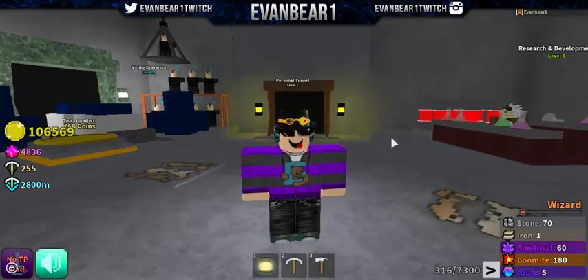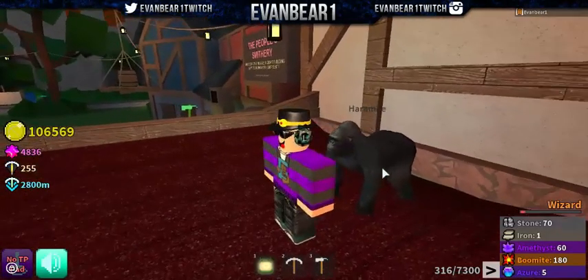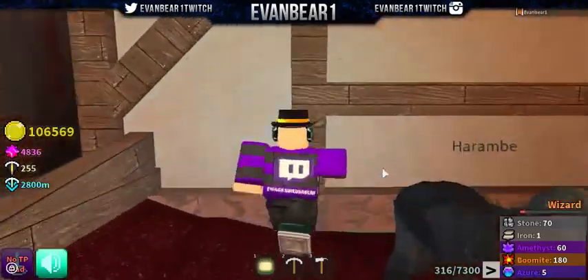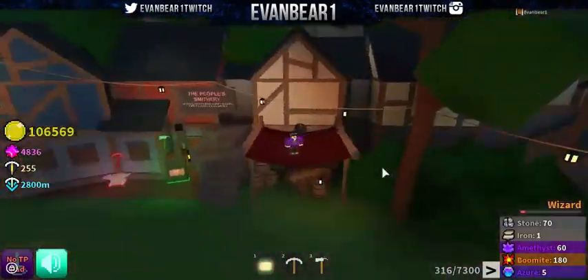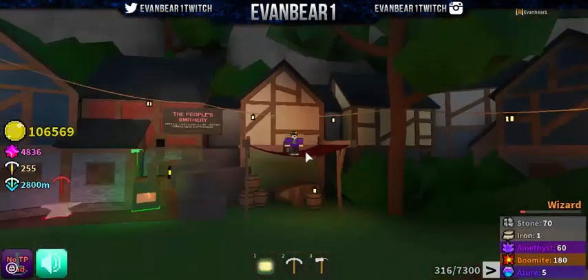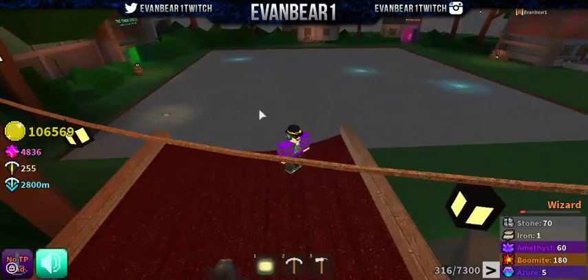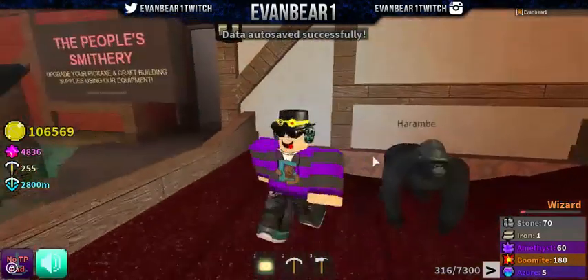For the second one, here it is. So guys, here we are at the second meme. You guys actually can't see this meme, but this meme is Harambe — you guys should know who Harambe is. Here it is. He is on top of this building, right on this little roof type of thing of this building right next to the mine. Look at that — we actually have three moonstones and an opal spawned in right at the top.